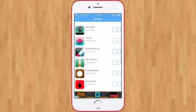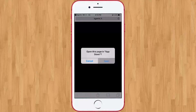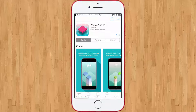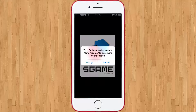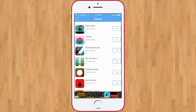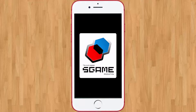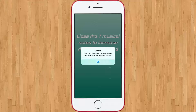Under Games, the first one I'd recommend is Seven Notes — it's like the classic Stacker game. Click 'Open in App Store' and download it. Then go back into S Game, click Games, and select Seven Notes from within the app and click Play. This will automatically open the app and you'll get a notification: 'Welcome to S Game, you will accumulate credits.' If you open the game normally outside the app you won't get this message, so always launch from S Game.